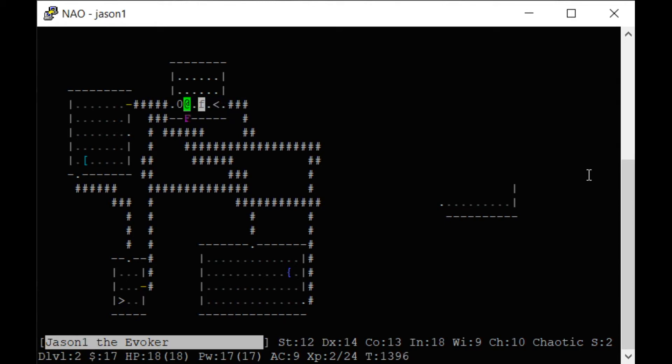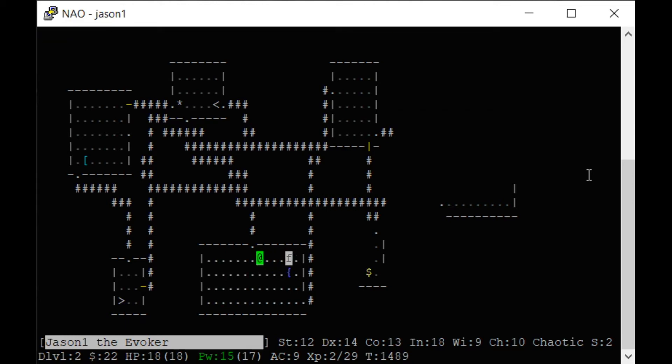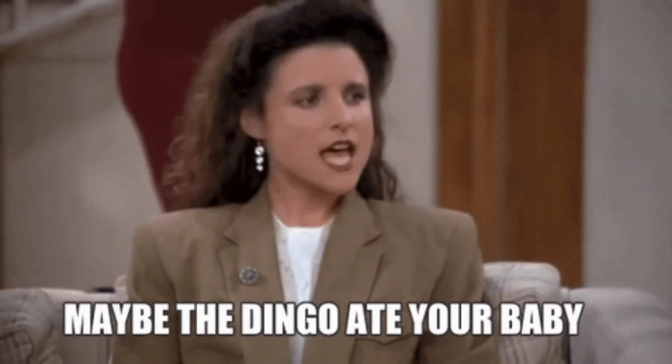On the version I'm used to, boulders are not a giant O — I keep thinking it's an ogre. That F is probably a fungus, a shrieker — I'm going to use the spell on it because it's kind of strong. Force bolt — boom, I killed it. Force bolt can be used whether you're touching the monster or not, and you can also blow up boulders. I have 22 gold pieces. There are shops in this game, even a town.